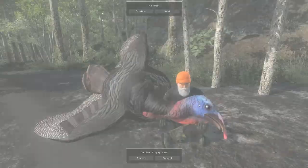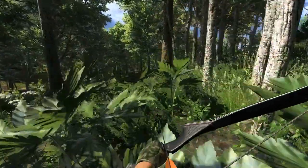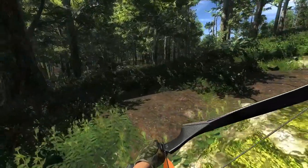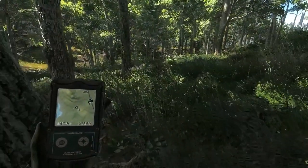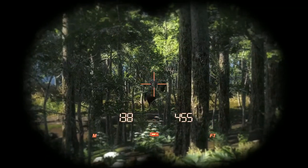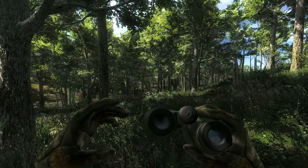Nice little heart shot, a 49 score — not too bad, happy with that. I'm on my way just over this hill — I did have a call from another turkey and I think we're pretty close to getting the 250 achievement. I can see there's a couple of turkeys out there — actually three. Could be two toms and a hen, so I'll be looking at taking the two toms.